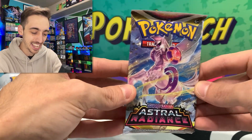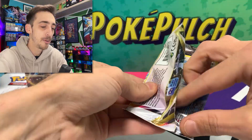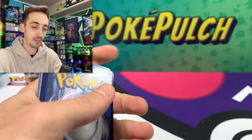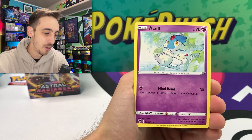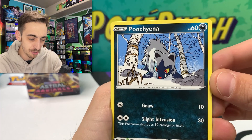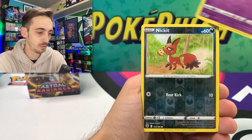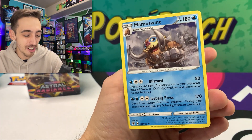Starmie V going into the sleeve, bringing us to our last pack of the day, until we open some more Astral a few days from now — so definitely hit that subscribe button and ring that little bell so you don't miss it. Can we see some last pack magic? Four to the front. Azelf, Shieldon, Uxie, Hoothoot, Pawnard — I really like the artwork style on that one — Yanma, Drifloon — no trainer gallery. A non-holo Mamoswine.